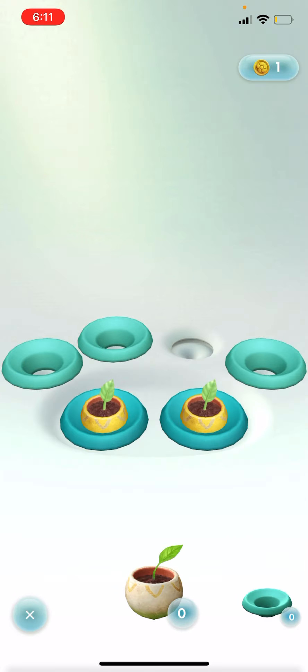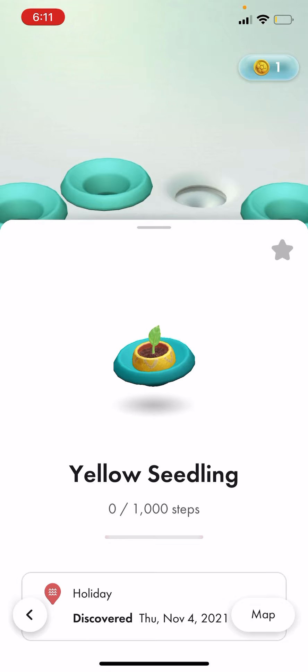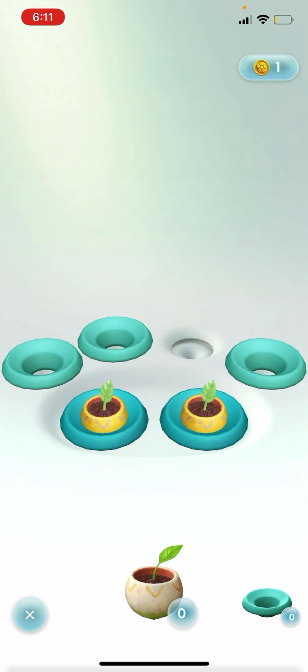You can collect seedlings from your walks, use them in here, and then you put them on there. A thousand steps for all the ones I've seen so far. The first ones are red, and then you can unlock yellow, and then you keep going after that.